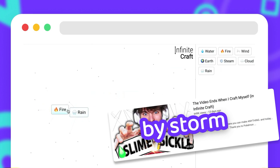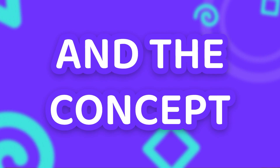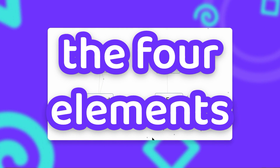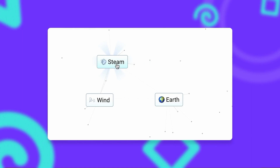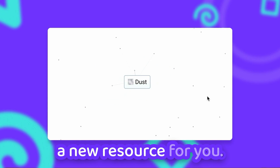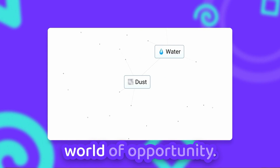The game that has taken the internet by storm lets you explore an infinite world of crafting. The concept is really simple — you start with the four elements and just drag and drop them onto each other. If you find the right ones, it will magically craft a new resource for you, and every resource opens an entirely new world of opportunity.